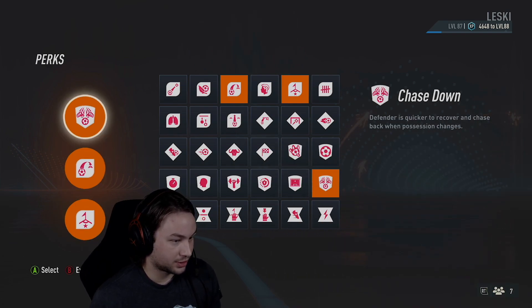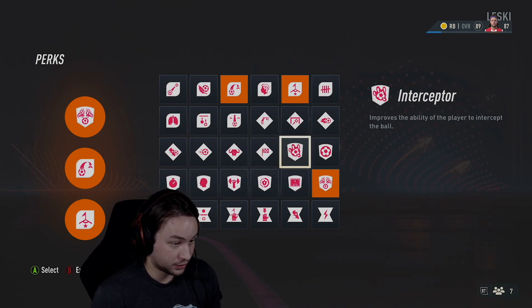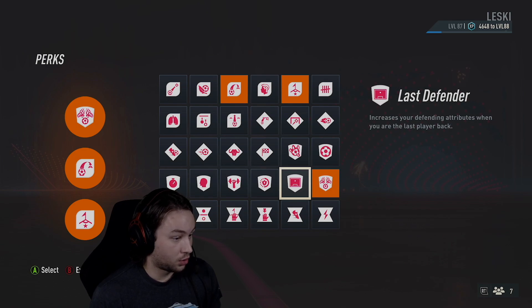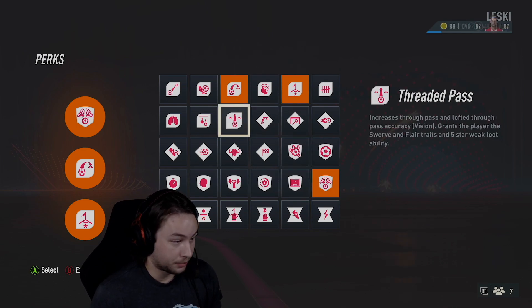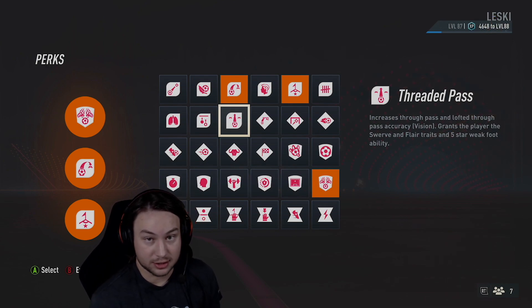So those are the three perks I use. Feel free to change it up — if you don't want Pinpoint Cross or Set Piece Specialist, you can go more defensive with Interceptor, Ball Winner, Last Defender, or go like Precision Pass or Threaded Pass if you want to hit a through ball over the top. You have some options for this type of build. Let's take a look at the skill tree.